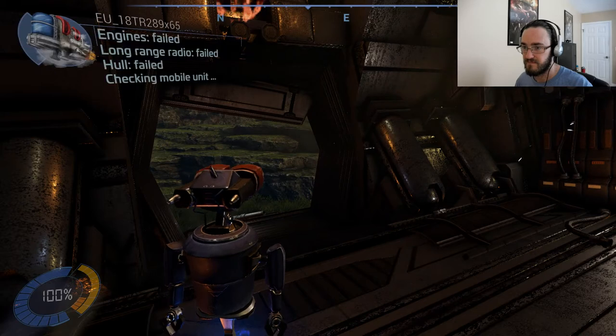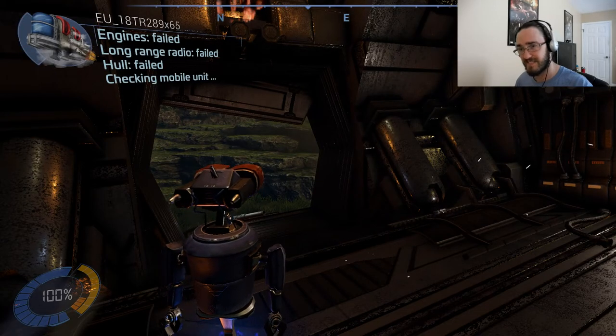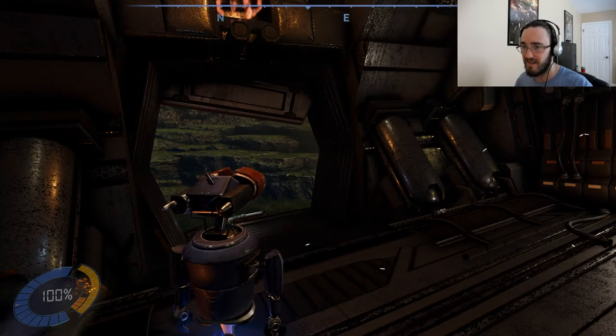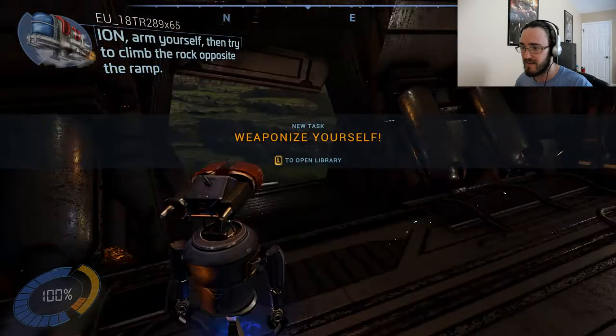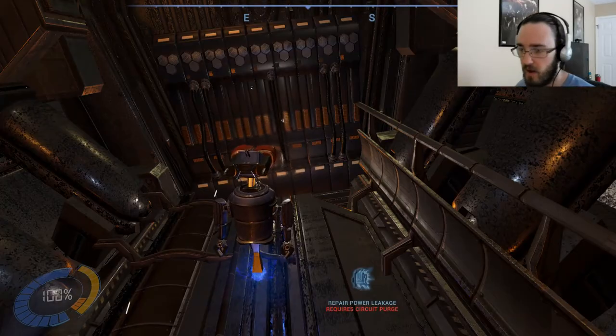Engines: failed. Long range radio: failed. Hull: failed. Checking mobile unit. Ion, arm yourself, then try to climb the rock opposite the ramp. Alright.